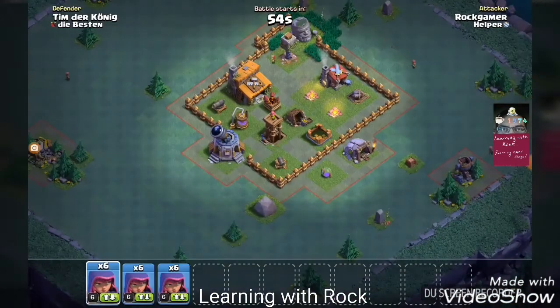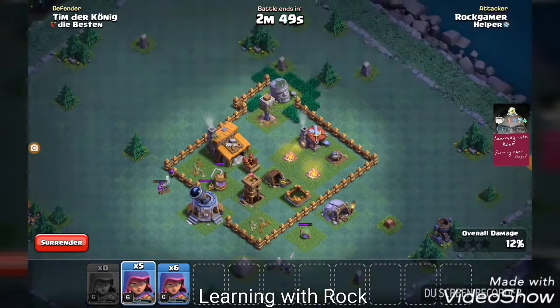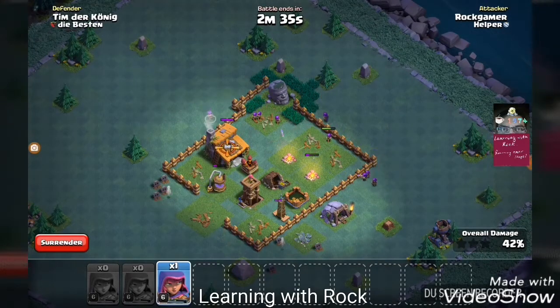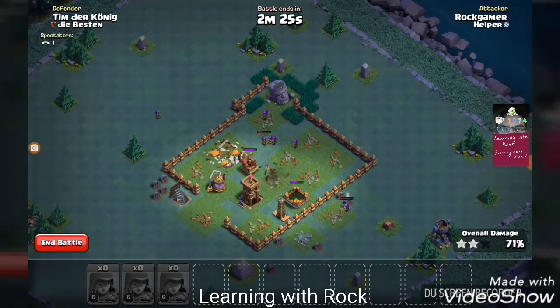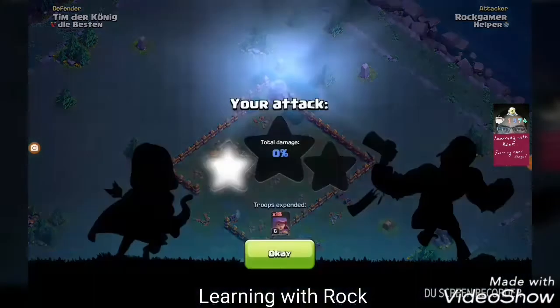We won't be able to play much because our storage is full. We are paired with Tim Delconic. As usual we start off with sniping the exposed defenses — two cannons down, the crusher, the double cannon. We get hit by the tesla, manage one or two shots to the tesla. The marchers from the north are coming down, they've taken down the Builder Hall. This is going to be close — are we going to take the archer tower? Yes! The final tesla might cause a problem but no, we managed to defeat them — first clutch three star!